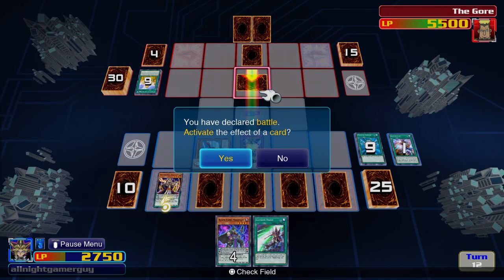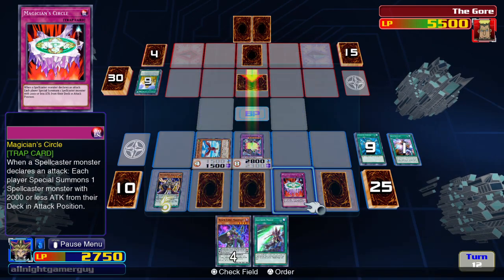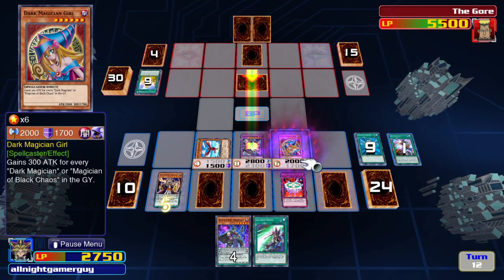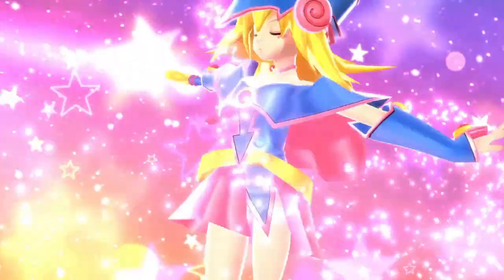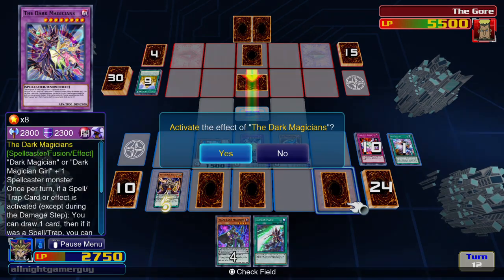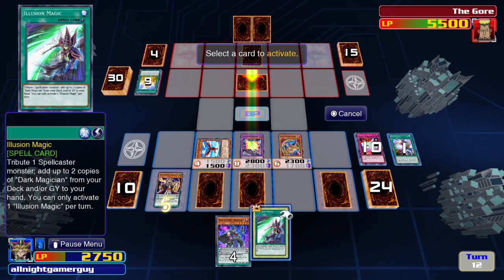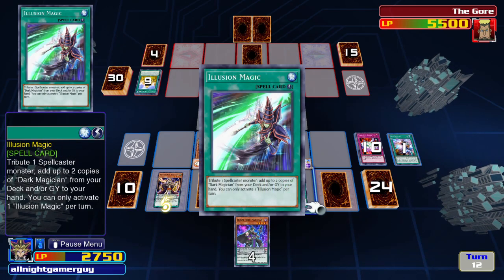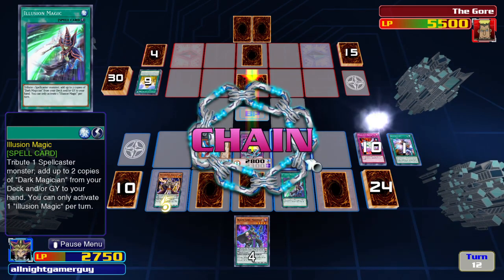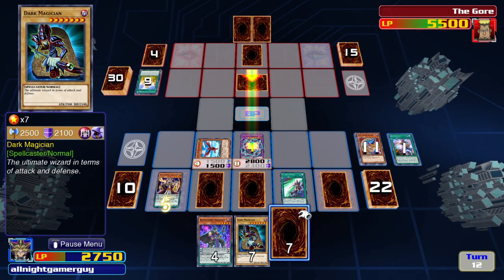I think my magicians will just attack now. I activate Magician's Circle — now I can special summon Dark Magician Girl from my hand or my deck. I activate Illusion Magic and tribute Dark Magician Girl so I can get two Dark Magicians from my deck to my hand.